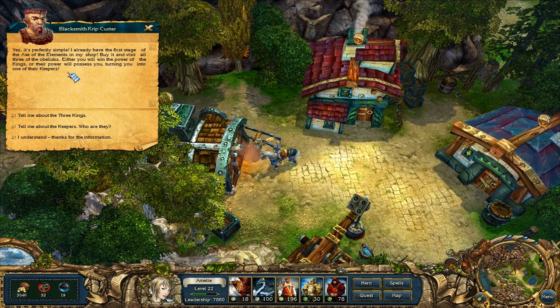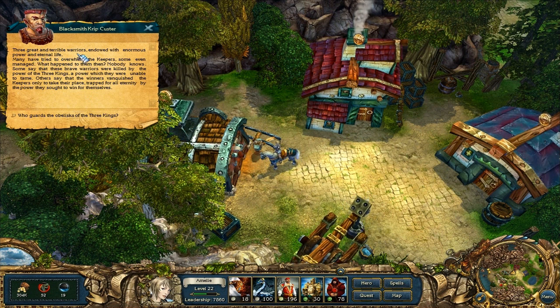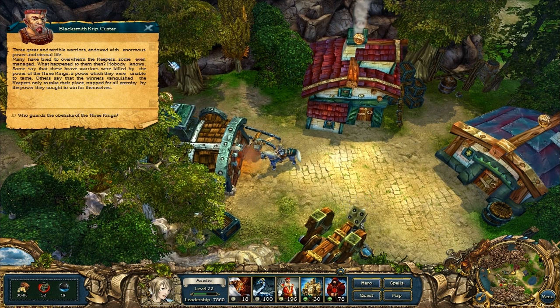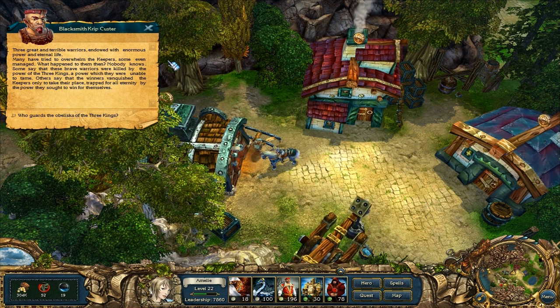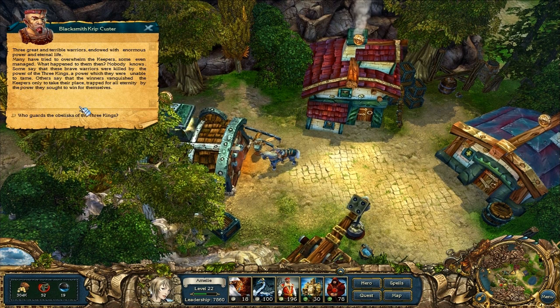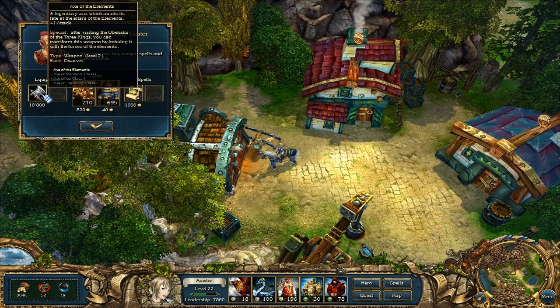This already tells me that it's going to be a fight against this item in the end. The three keepers are terrifying warriors endowed with enormous power and eternal life. Many have tried to overwhelm the keepers. Some even managed, but nobody knows what happened to them - some say they were killed by the power of the three kings, others say the winners took their place, trapped for all eternity. Interesting. I'll buy this axe - only 10,000.